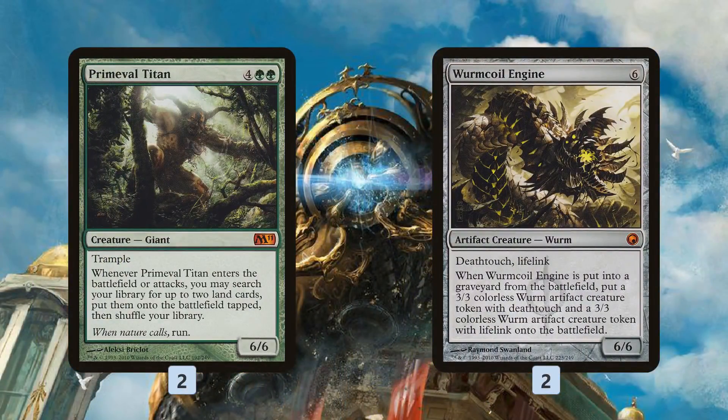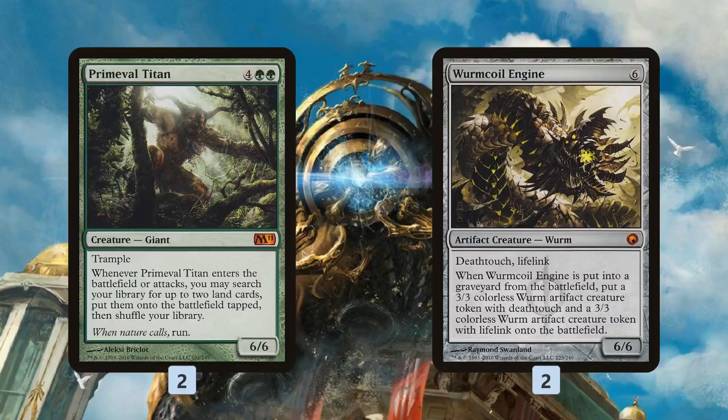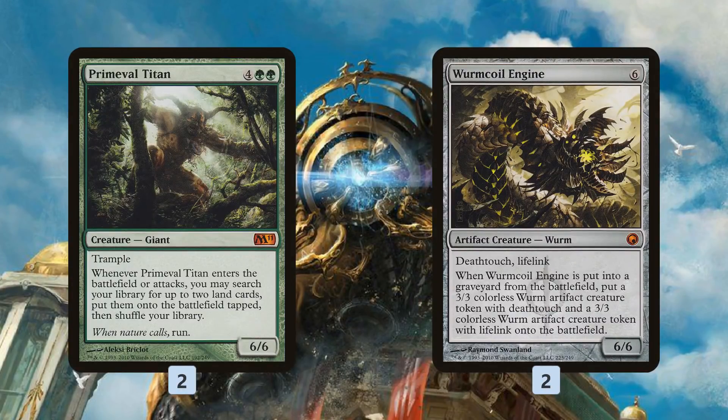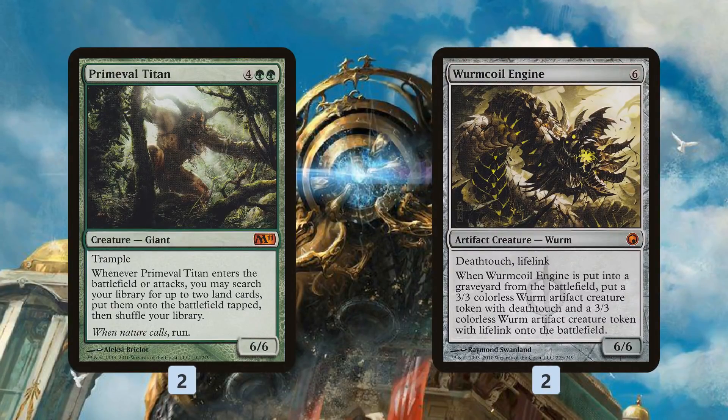We also have a couple of pseudo payoffs in Primeval Titan and Wurmcoil Engine — obviously not on the same power level as an Emrakul or Ugin, but the sweet thing about these cards is they're only six mana. So these are finishers we can also just cast naturally with all of our Pentad Prism, Birds of Paradise, Arbor Elf, and Utopia Sprawl mana. We can just ramp into a Primeval Titan or Wurmcoil Engine on turn three, and either one of those cards is a pretty big swing — tutoring out two lands, getting a 6/6 trample, or a huge 6/6 lifelinking body from Wurmcoil.